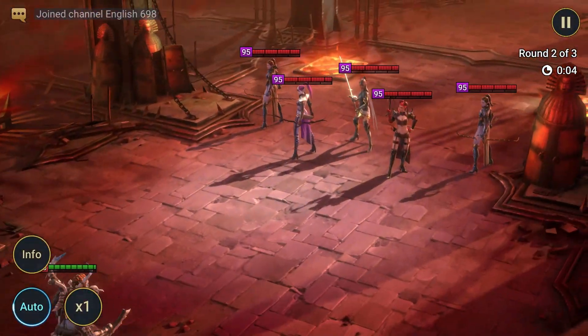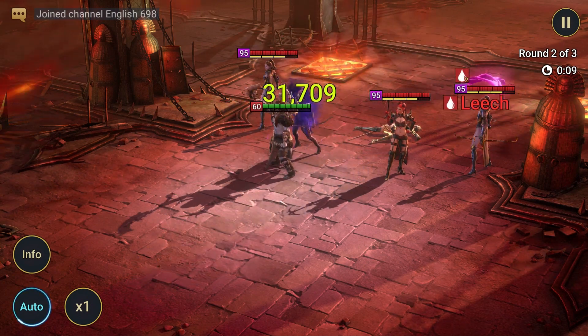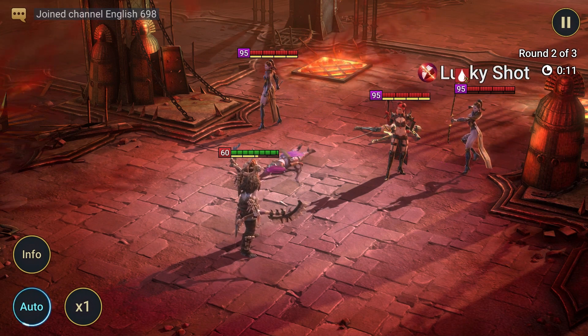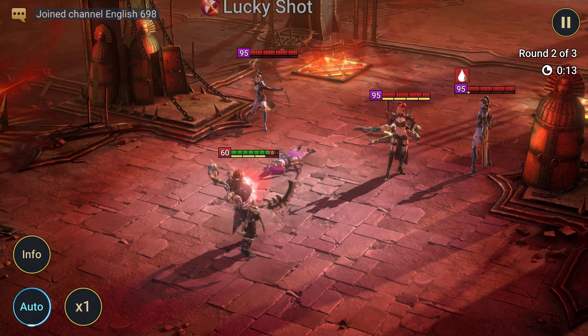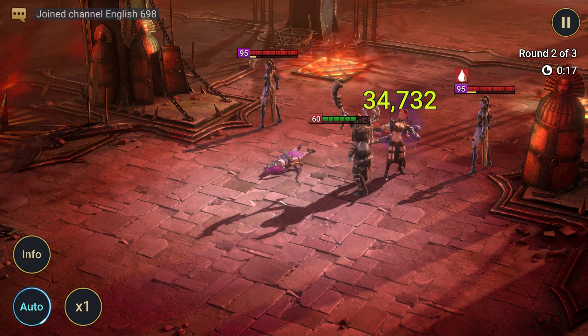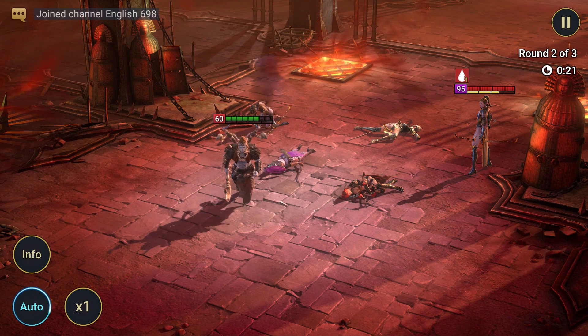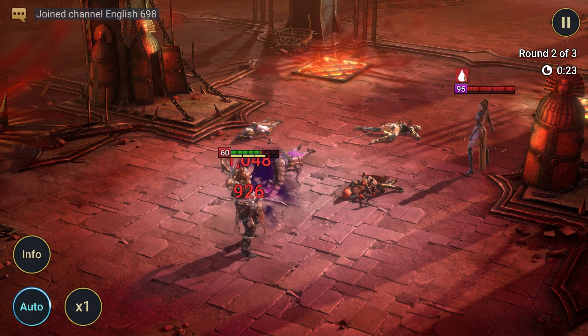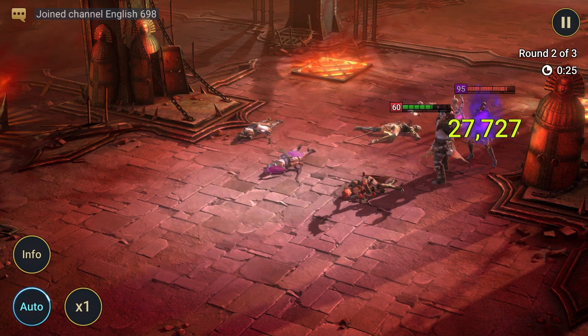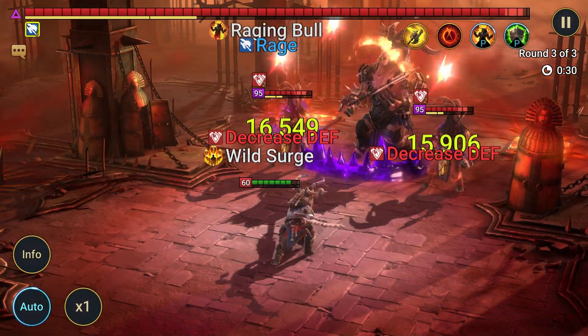To obtain Gomlock, you need to gather secret room fragments from the hard Doom Tower. He is primarily used for debuffing enemies and manipulating turn meter. After the buff, the chances and cooldowns of his skills remain the same, but his A2 skill now has a 100% chance to steal all buffs while also stealing 50% of the target's turn meter.